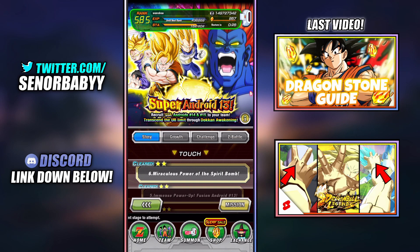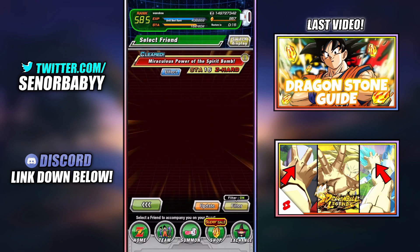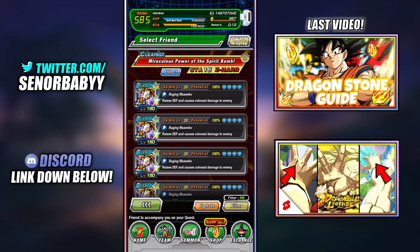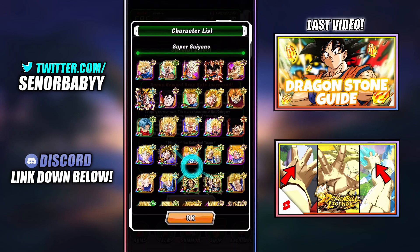Remember, stage six — you want to complete all the prior stages and head straight to stage six on the hardest difficulty. Now, we're going to take it on without the boost and then with the boost to see the difference, because the boost does give us double drops. The really cool thing about story events is that if you bring specific category units, you get a boosted drop. So for example, if we click effect, we see that if we bring Super Saiyans — any unit in the Super Saiyan category — we get a boosted drop.